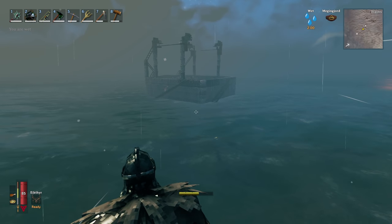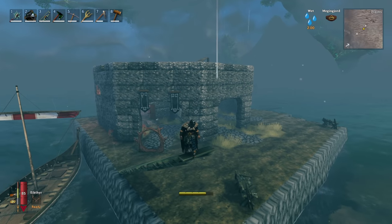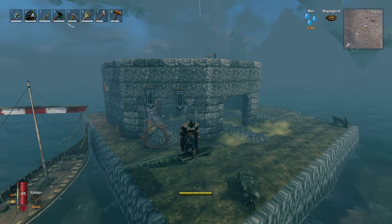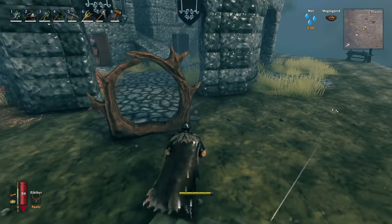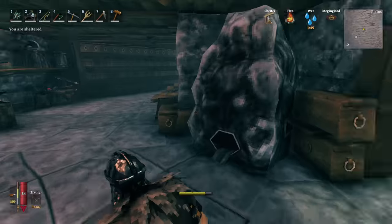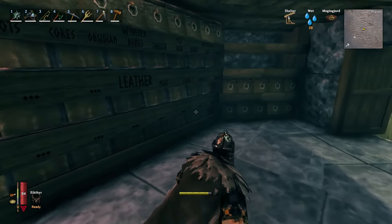Hey everyone, Abrobin here and welcome back to Valheim. Today like I said last episode, we're going to make a more advanced and better circling farm. The one I have is fine, it works, it looks pretty, but right now I need function — I need a lot more coal. I literally have a stack and a half.